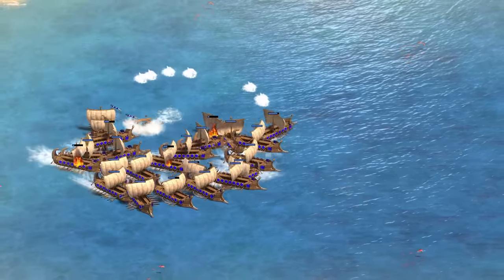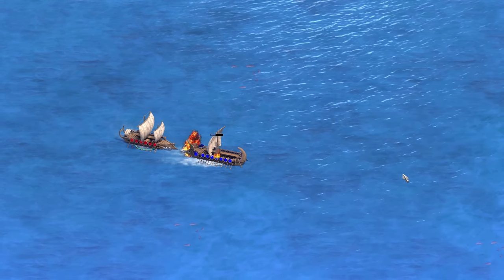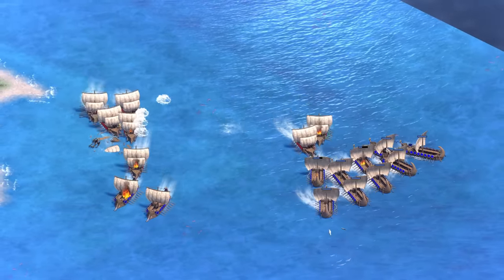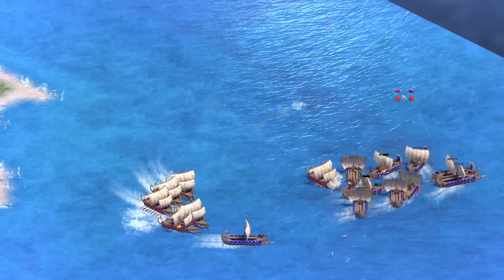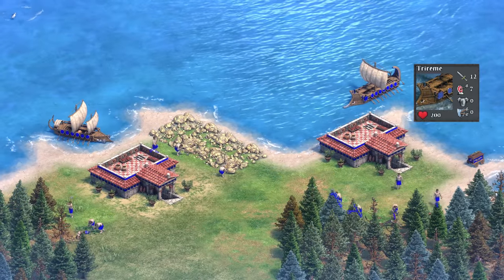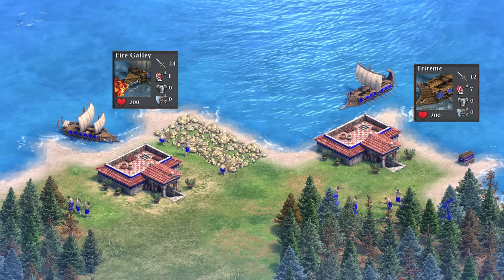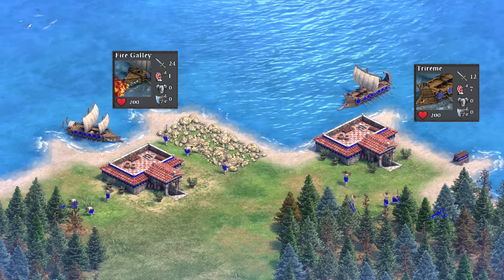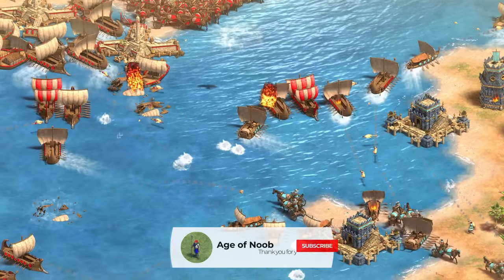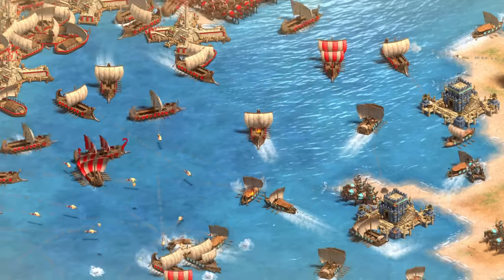There are two other important considerations. First, Triremes have no frame delay, so they shoot immediately after you order them to. Coupled with the superior military control that Return of Rome introduced with AoE2's engine, shooting and kiting is very easy and smooth with Triremes, tipping the engagement in their favor in certain scenarios. Second, Triremes are not only cheaper overall but only cost wood, as opposed to Fire Galleys that cost 20 more resources overall and 40 gold apiece. This also begs the question of how much gold is left on the map, as trading unfavorably into Fire Galleys may be acceptable if your opponent cannot sustain Fire Galley production much longer.